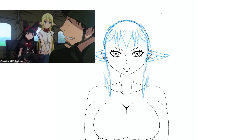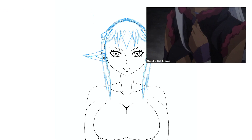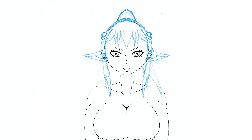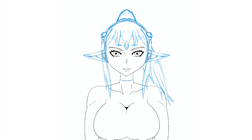I ended up getting inspired by a design from a series called Gate. There was a blonde girl and also a dark elf from that series, and I took some physical traits from them to create this character. For the hair, I wanted it braided on the side and in a ponytail. I also drew a gem on her forehead — I thought it would be a cool look.